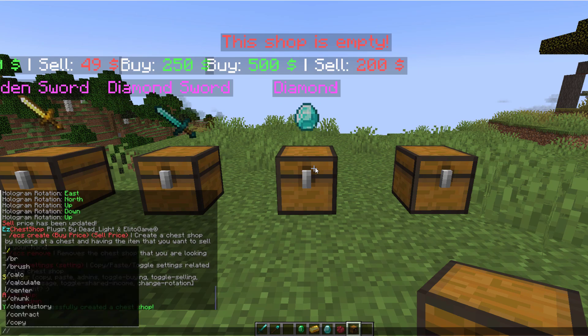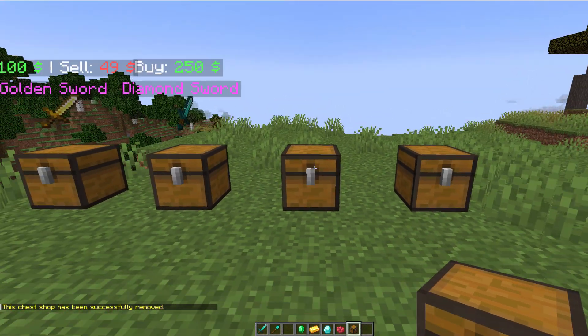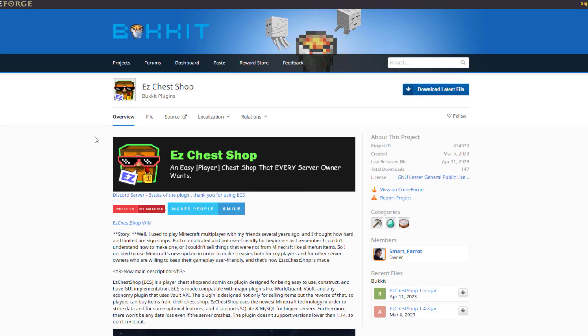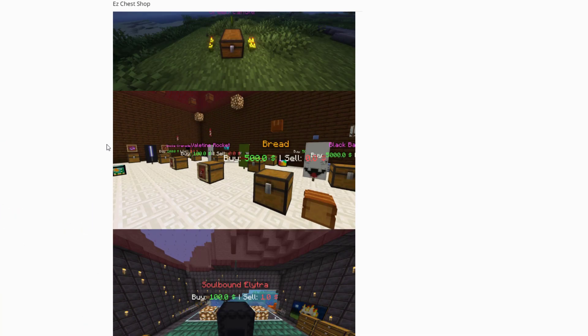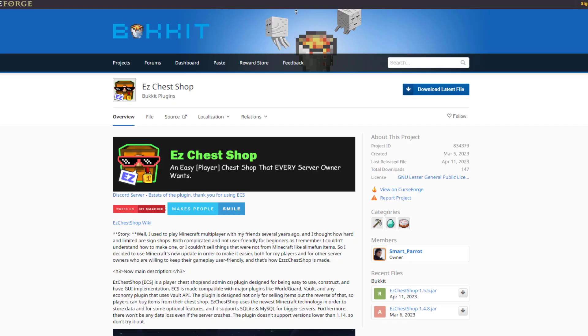Obviously there are a couple of other commands — there's the ECS remove command while looking at a chest and that will get rid of it. So here we are on the Bukkit page and as you can see there's quite a lot of information and useful photos here showing you what it's like and all the features of it.